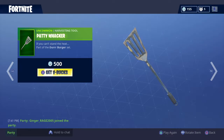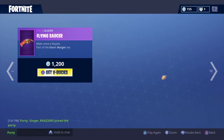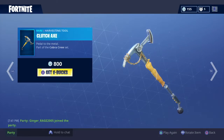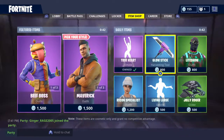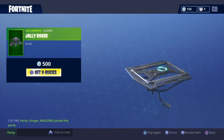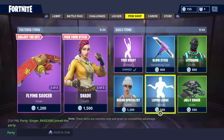Hey guys, what's up, it's Boss. We're gonna do another daily item shop — this is about to change. Paddywhacker, Beef Boss, Flying Saucer, Maverick, Shade, Clutch Axe, True Heart — we'll come back to that — Glow Stick, Light Show, Jolly Roger, come on, Recon Specialist, Live in Large.